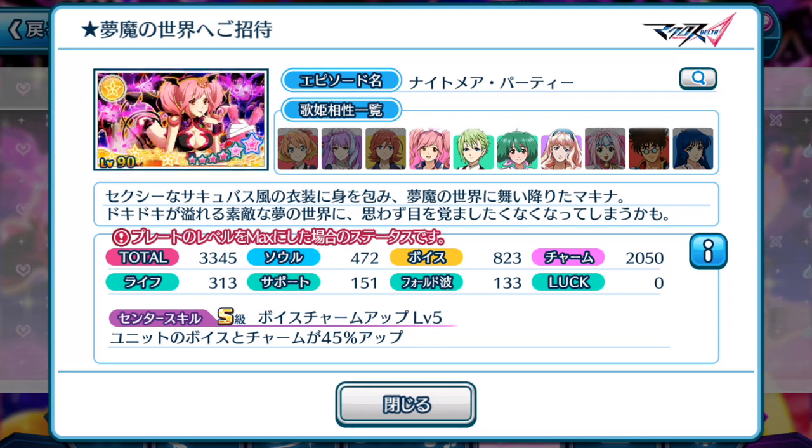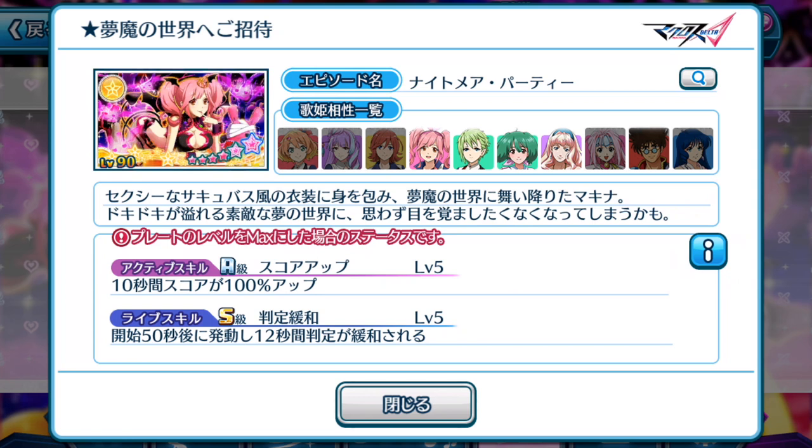The center skill increases both voice and charm by 45%, which is a fantastic center skill. 45% up is not the best quantity but it is in the mid-range tier. With that in mind, I think this plate is pretty worthwhile to obtain. But let's take a look at its active skill and life skill to see whether it is fully advisable to actually toss in your entire stash of singing stones just for this plate. The active skill boosts your score by 100% for 10 seconds — immediately, that tells you your singing stones are definitely worth spending on this episode plate.